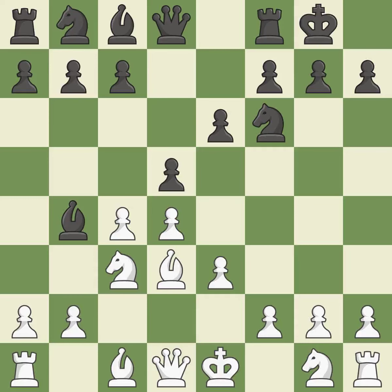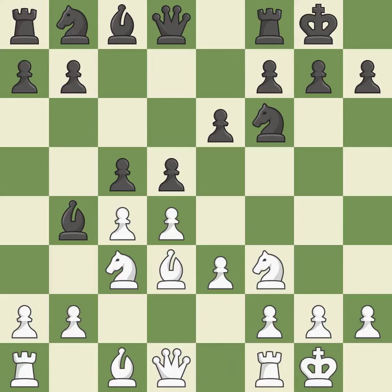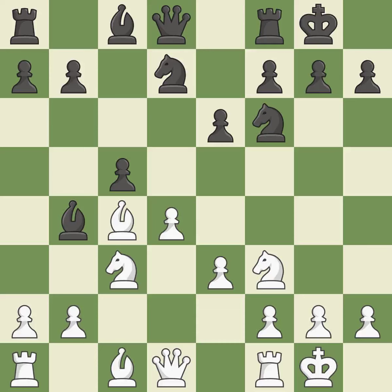d5 takes space in the center, attacks the c4 pawn, and helps control the e4 square. Nf3 develops the knight toward the center, supports the d4 pawn, and prepares castling. c5 takes space in the center, attacks the d4 pawn, and supports the bishop on b4. Castling gets the king out of the center and activates the rook. dxc4 liberates the center and takes the c4 pawn. bxc4 captures the c4 pawn and allows the queen to support the d4 pawn. Nbd7 develops the knight toward the center and protects the c5 pawn. Qe2 develops the queen and clears the d1 square for the f1 rook.